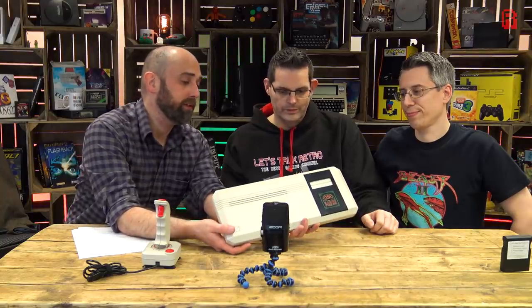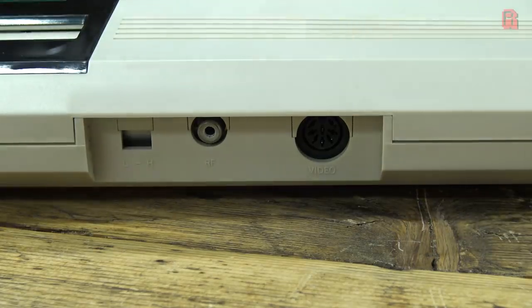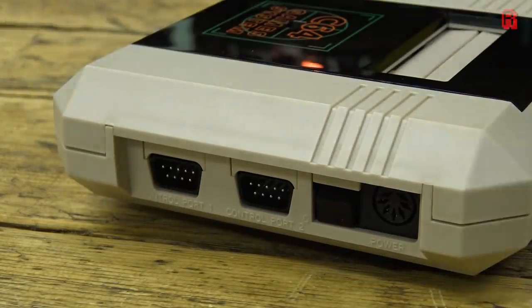What we've got on the back here: we've got the same DIN video out, we've got the RF out - that's all that's on the back. And then we've got two joystick ports and your power on the side, in exactly the same place as the Commodore 64.